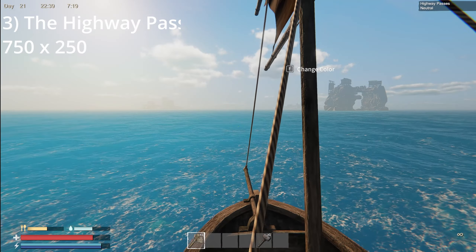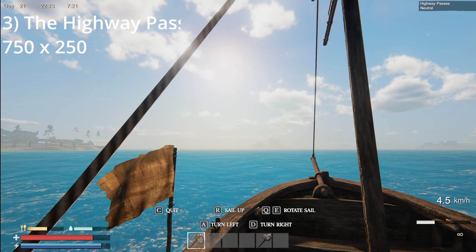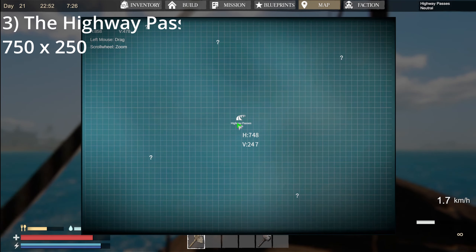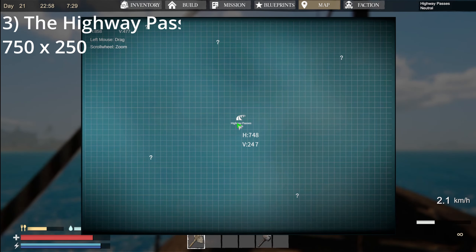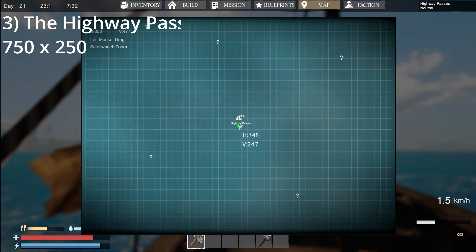The last location I'm going to talk about is the Highway Passes. This is a very large area located to the south of the starting island and even to the south of the vendor. It's pretty easy to find and get to — just takes a little time. Its location is roughly 750 by 250, and it is loaded with a lot of advanced supplies, just like the refinery.